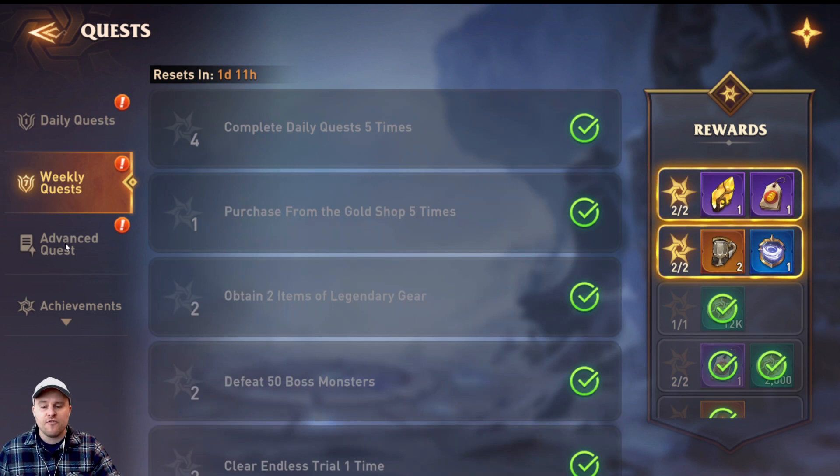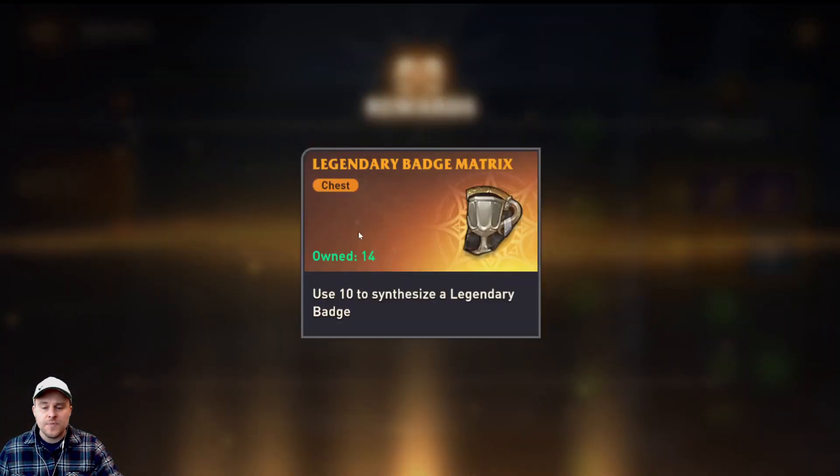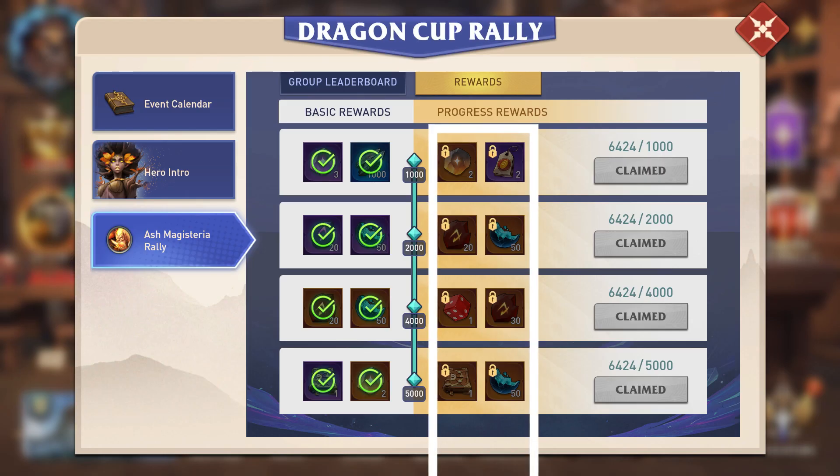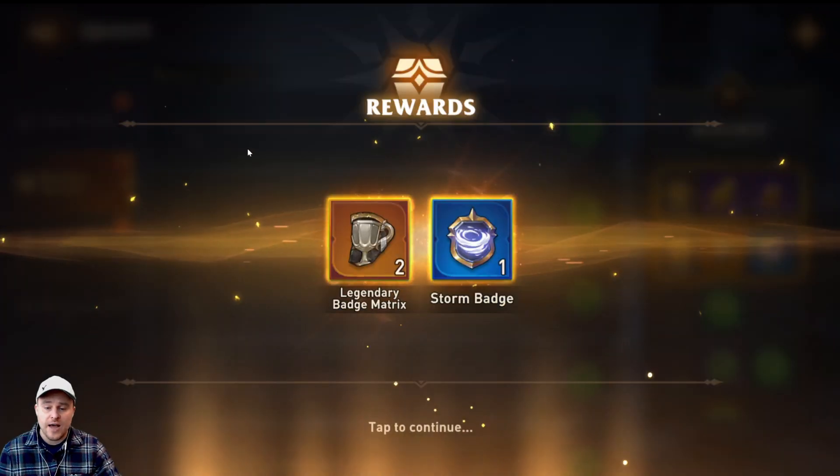What makes the weekly and the advanced quests very interesting is, of course, the resources that we get from completing the weekly quest. The first thing on the weekly quest is the legendary badge matrix. This is going to be used to synthesize a legendary badge so you can unlock the pay side of the rewards under the Dragon Cup. That comes by completing weekly quests, so if you're not doing those, you are missing out.